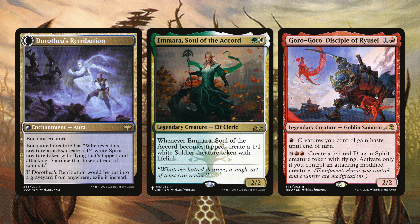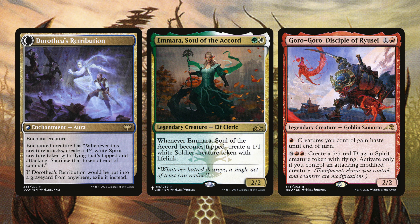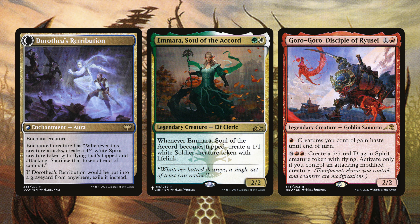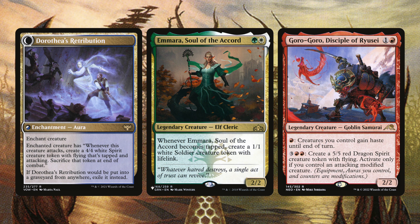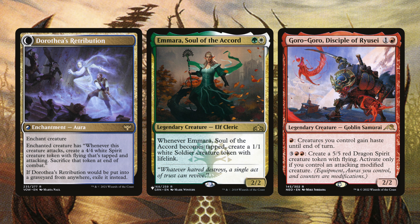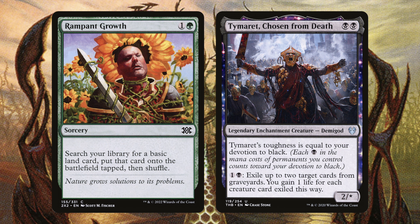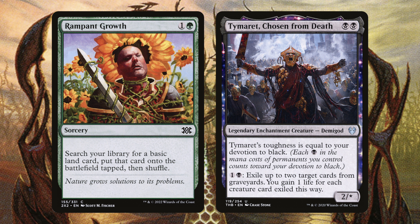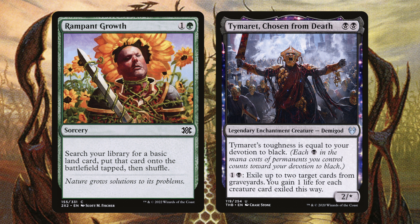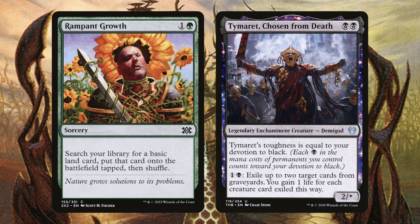With Dorothea, you can cast it for its disturb cost and whenever a creature you control attacks it makes a 4/4 flyer — use it to block early and then attach it to one of your gods to get an extra 4/4 attacker. Amira makes some soldiers with lifelink. Goro-Goro is great for giving gods you cascade into haste. And finally Rampant Growth for mana fixing, and Tiramit Chosen from Death to exile cards from graveyards and gain life — his devotion to black also makes him bigger.